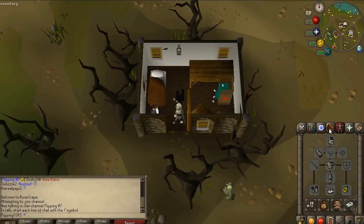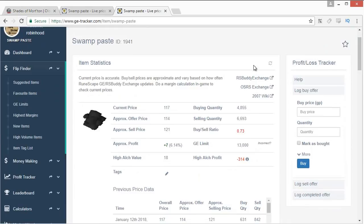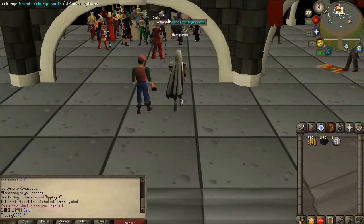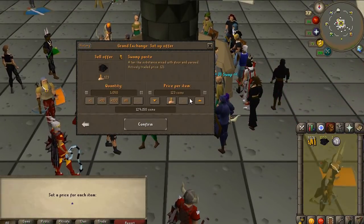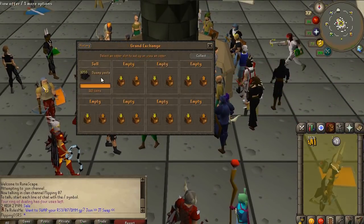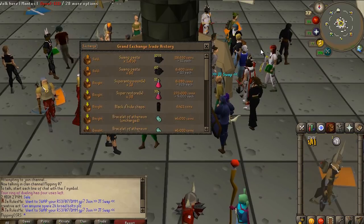Now I'm just going to go sell them in the grand exchange just to prove that they do sell. On G-Tracker they sell about 6,000 per half an hour, so they sell reasonably quickly, although you don't want to stock up on like 100,000 of them. Let's see what they sell for on the grand exchange — they're going to sell for over 100 for sure. It really comes down to how patient you want to be, but let's try selling for 110. Looks like we insta-sold them for just over 110. If you waited you could sell them for 120, I'm sure.